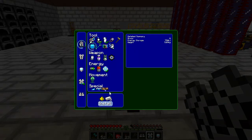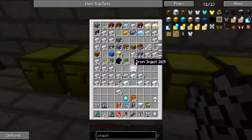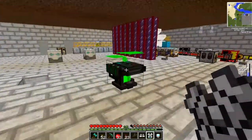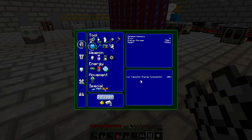The lux capacitor is pretty cool, but we need glowstone to install it. Basically with that you have free torches, but they're much cooler. You'll appreciate them, trust me.